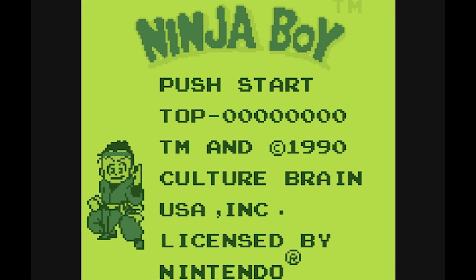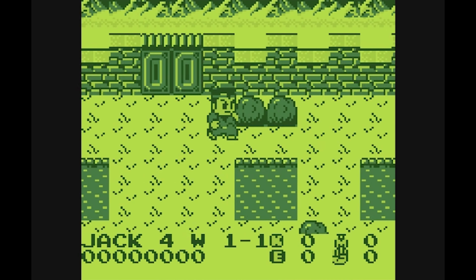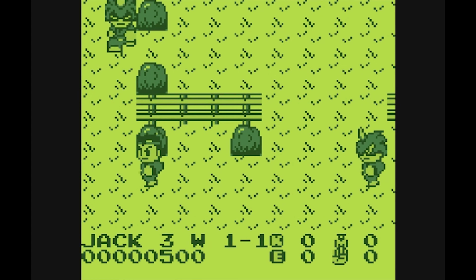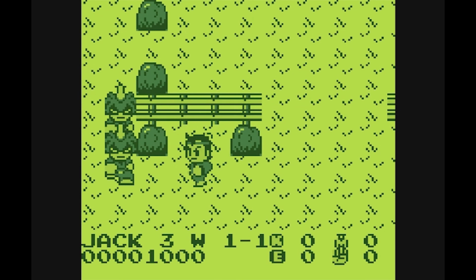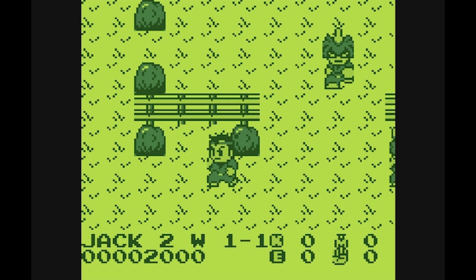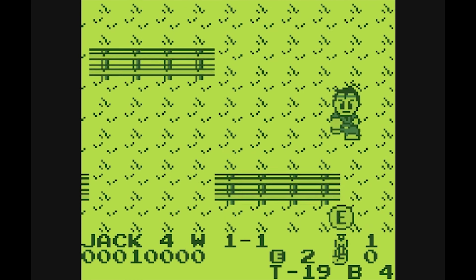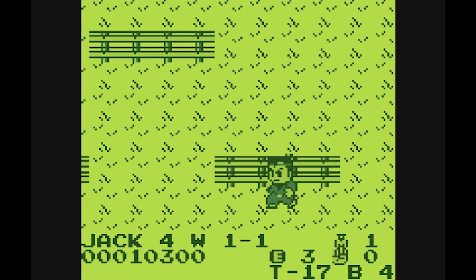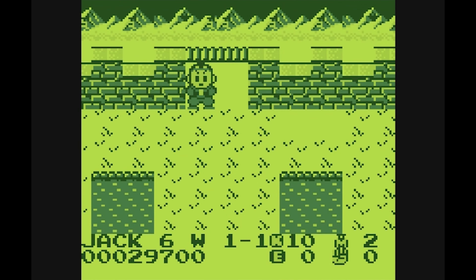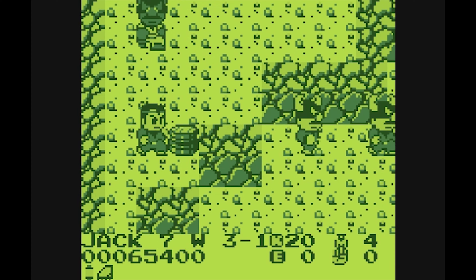Handheld action now with Ninja Boy on the Game Boy. This is a top-down action game where you are indeed a Ninja Boy. Your mission is to go around punching people, but you also have to punch any busted rocks you see. These will contain items like ninja stars and sometimes even concealed staircases. The staircases take you to timed bonus levels where you just need to punch all the things to get points, and maybe an extra life. After punching enough rocks, a large door opens and lets you finish the level — then you move on to the next stage and repeat.